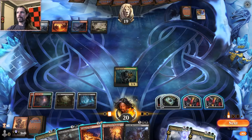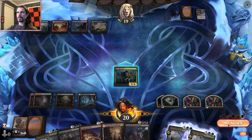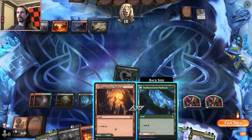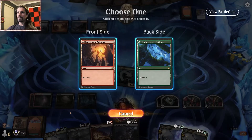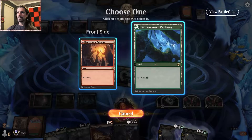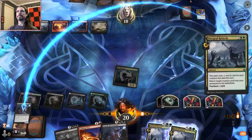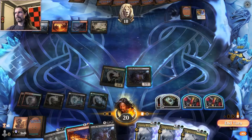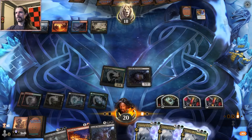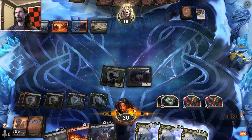We have one Rebirth in hand, which makes me feel pretty comfortable about reanimating. Let's fire off the one in our hand — red, red, green — trying to get back Toxerol. They counter it? They do not. I was not expecting that — I was not expecting that at all.